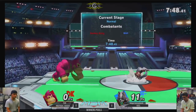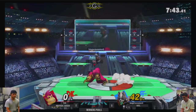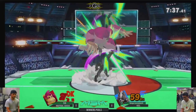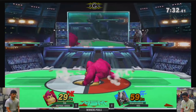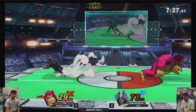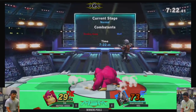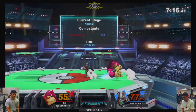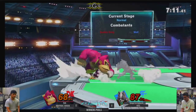Vizel right now is avoiding the shield grabs, but 5-6 gets one. Only gets up to 42 off of that, though. Spinning Kong getting knocked out of it. Not able to convert off of that grab. Right now 5-6 is trying to space out with aerials in this mid-percent game. He can't really get anything anymore, so now he just kind of wants to get Wolf offstage and hit him where it hurts.